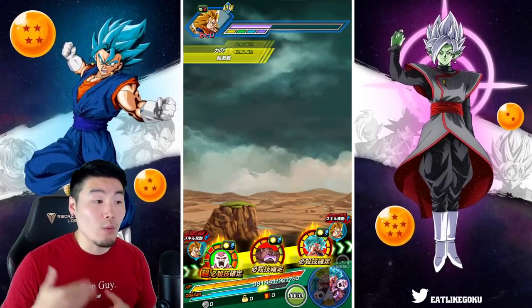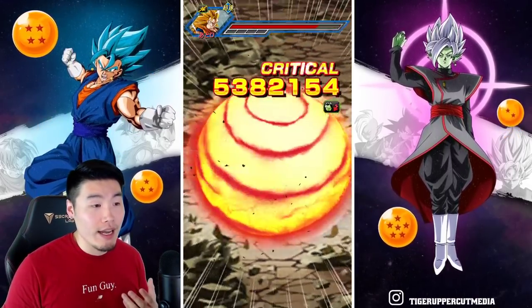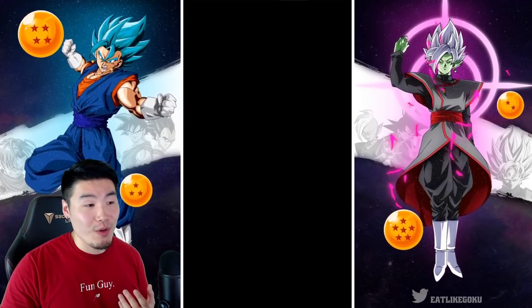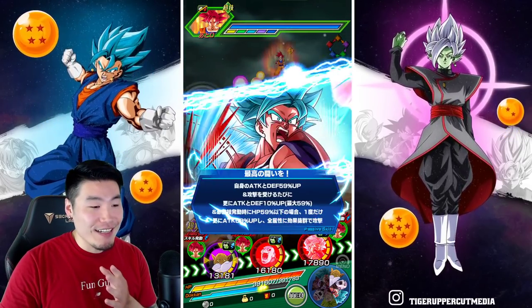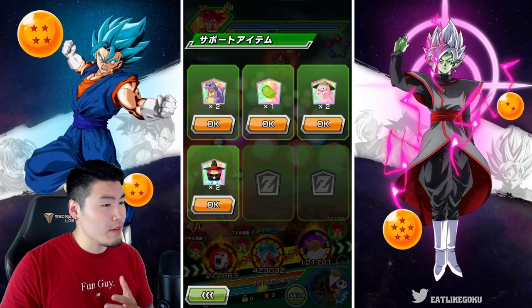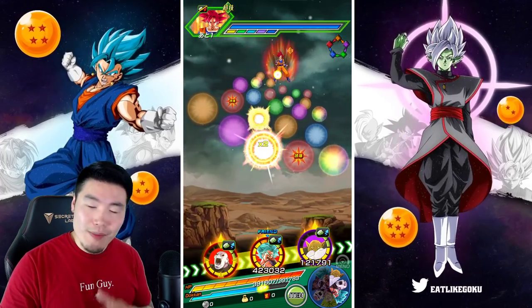We need the active skill ready for next turn. We've literally killed the enemy with all three supers Jiren has performed. Unfortunately the God Goku can't be stunned or debuffed this round, which kind of sucks, but it is what it is. Let me pop the ghost usher just to make sure this turn doesn't get screwed — better safe than sorry.